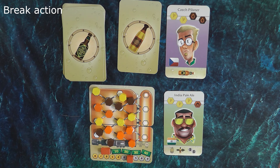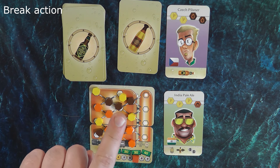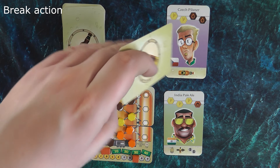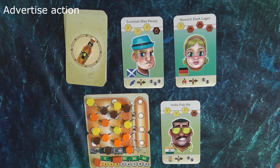The break action is straightforward. First, it allows the player to gain one dollar and add it to their supply. Then it allows them to select any previously served non-loyal customers and flip them so they become thirsty and can be served again.